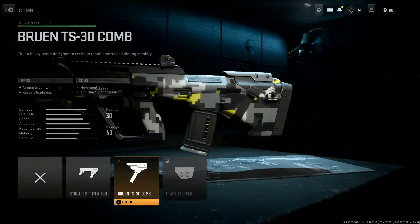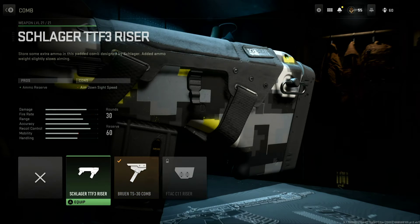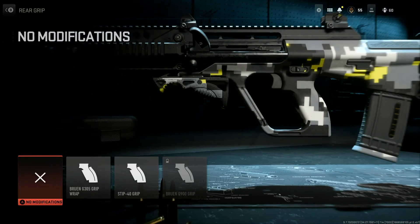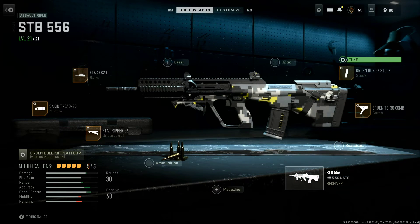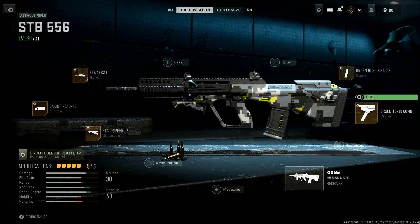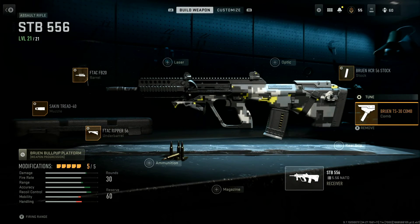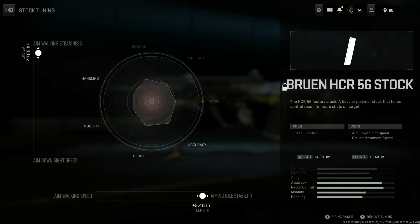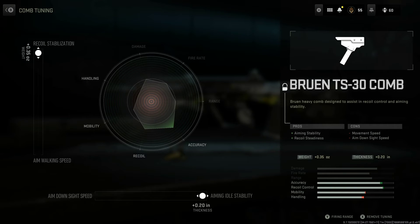We're using the Bruin TS 30 comb — aim stability and recoil steadiness. I think you unlock this with the EBR. If you don't have it yet, you can go ammo reserve, no problem. Otherwise I'd say go for this until you get the Bruin TS comb. After that, you go with the Bruin HCR 56 stock for recoil control. Here are the tunes for those.